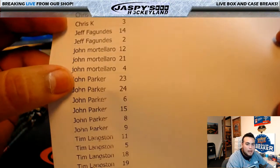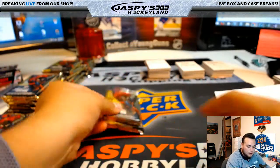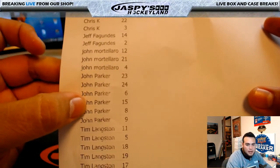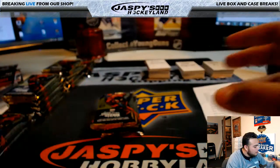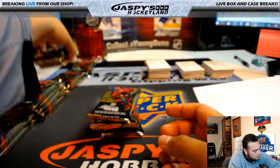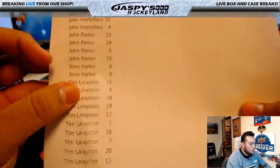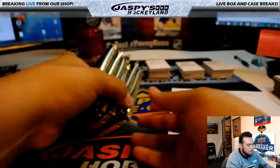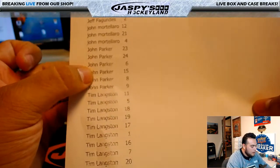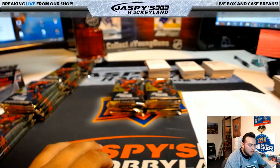Next up, John Parker — you have packs 23, 24, 6, 15, 8, and 9. Let's do the first three: packs 23, 24, and 6 — right here. Then packs 15, 8, and 9. So 23, 24, 6 — that's the first three — then 15, 8, and 9. Alright, those are your packs, John Parker, good luck.